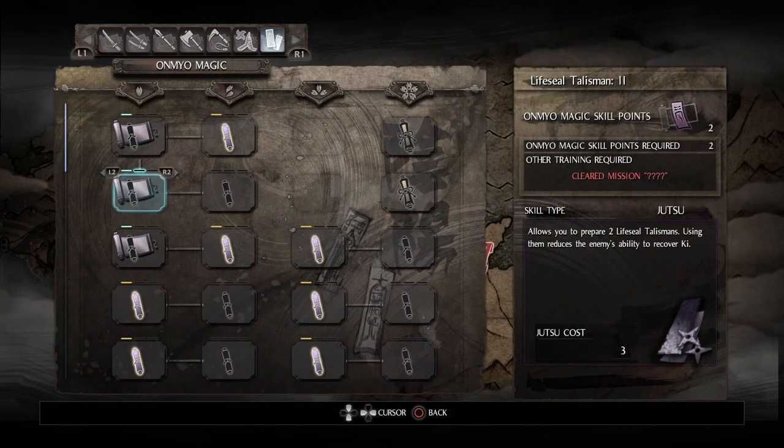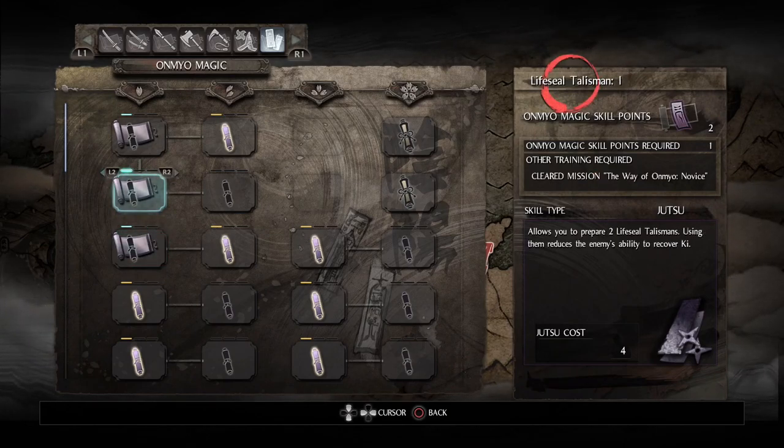So just go over to Learn Skills, go down to Omnion Magic, and right here we have Life Seal Talisman 1.